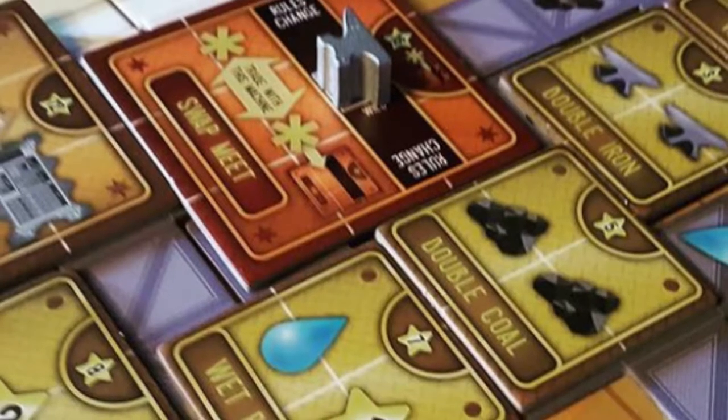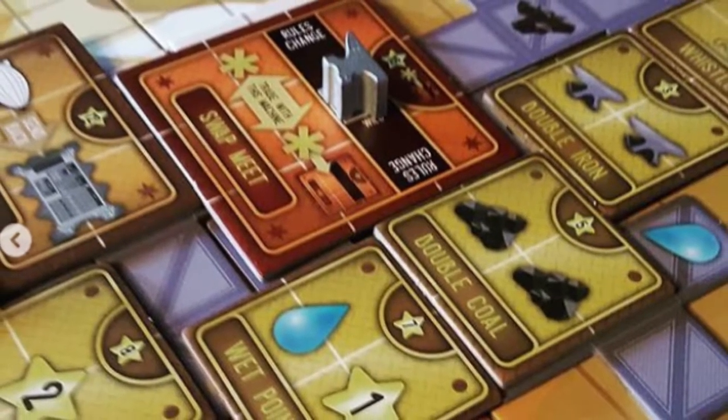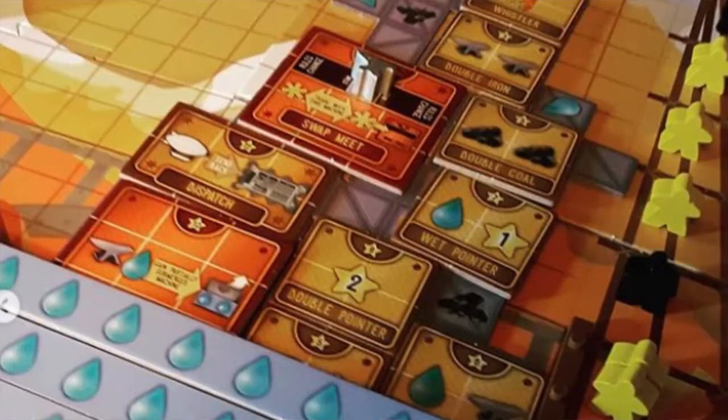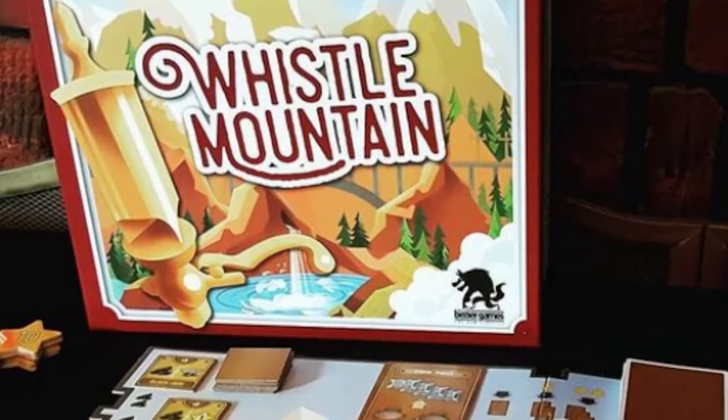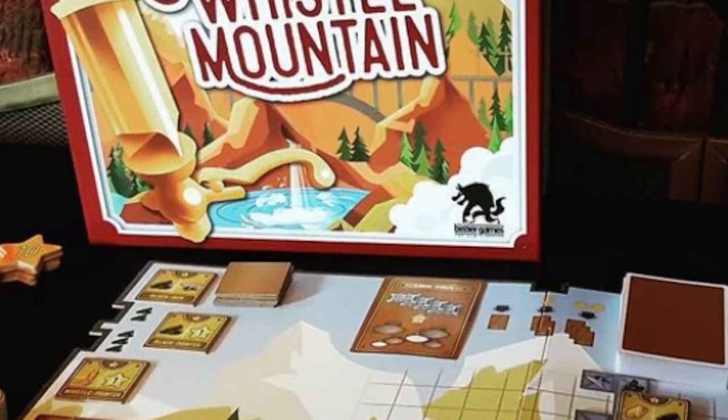You're going to be playing as construction workers building on Whistle Mountain. You'll be constructing little types of machinery alongside the mountain, and as you do so, leakage will occur — water is going to start pouring out, which can potentially have your workers fall into the murky depths and you'll be stuck in a whirlpool. You'll be trying to save your workers and use them to build from your barracks onto the mountain. You'll score points for building machines, building high, and promoting workers.